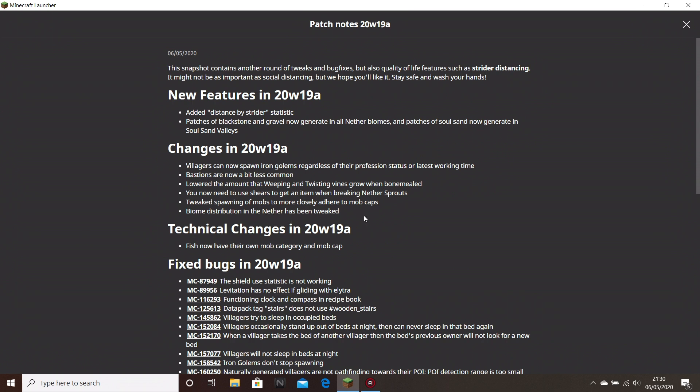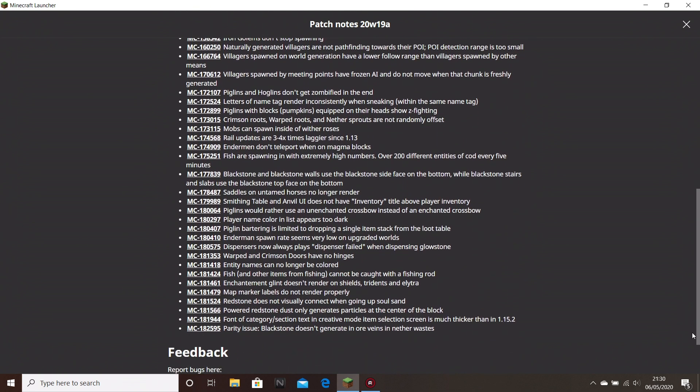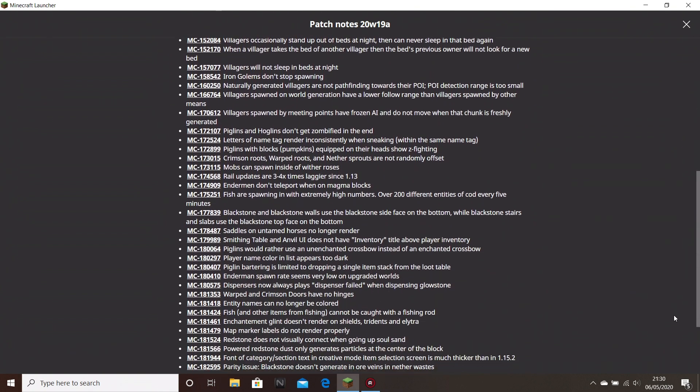Biome distribution in the nether has been tweaked — I've had to look around the nether biome and it's kind of annoying that all the biomes are a bit of a mess, so I hope that's improved. And lastly, fish now have their own mob category and mob cap, which should have really been done back in the aquatic update, but it's good it's done now. There are also a lot of bug fixes — like last snapshot, a lot of bugs have been fixed.